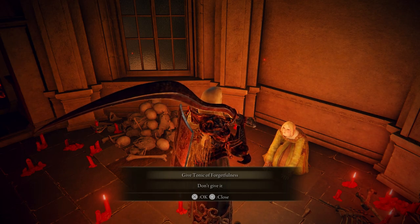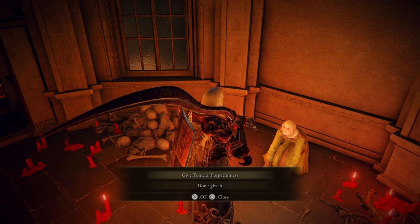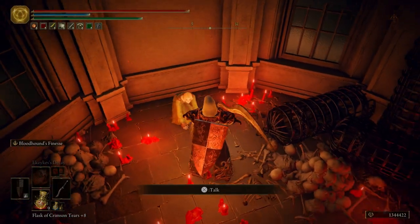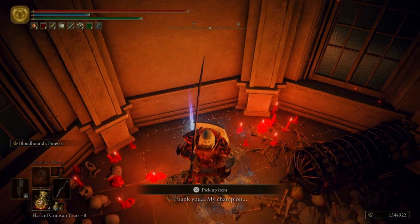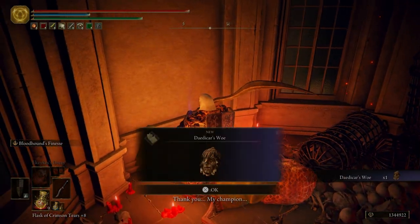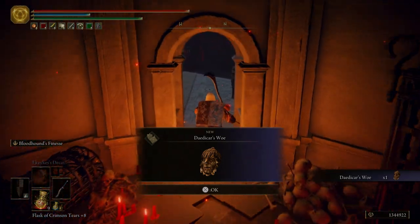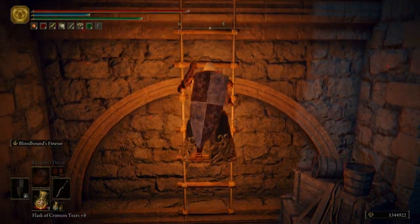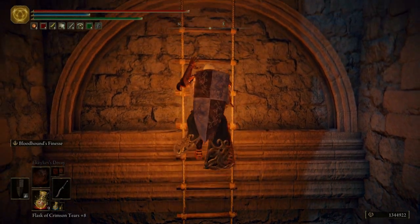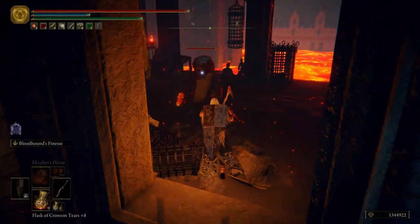We are not going to give her the tonic, because unfortunately we cannot get a better ending for her by giving her the tonic. So we're going to kill her. Raya says: 'Thank you, my champion... mother.' We're going to get a talisman for that. That talisman makes everything harder — you'll take more damage and deal less damage to enemies — so if you want an even harder mode for Elden Ring, there's your hard mode.